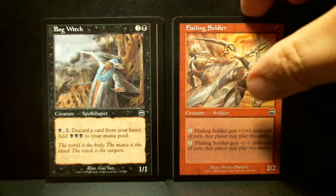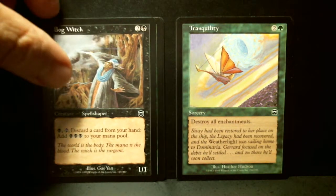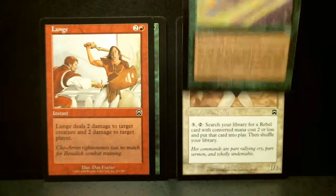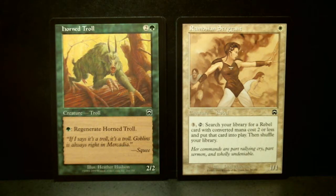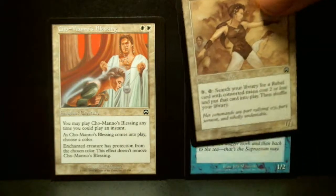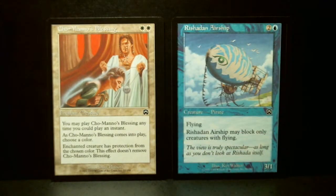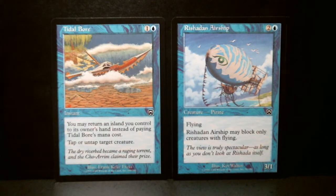Flailing Soldier, Bog Witch, Tranquility, Lunge, Horn Troll, Ramosian Sergeant, Suppressant Raider, Cho-Manno's Blessing, Rishadan Airship.